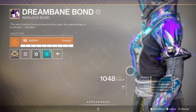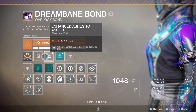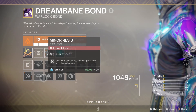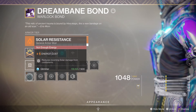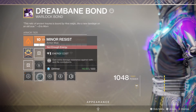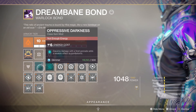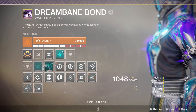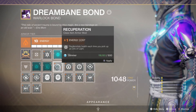On the Warlock Bond, Hunter Cape, or Titan Mark - these have different mods all over again. The first slot is the same as all the others, but because this is solar the Solar Resistance is there instead of void or arc. These two blue ones, as I showed you with the weapon mods - this color are all from the seasonal artifacts, so you might have those or not depending how much you've upgraded the artifact.